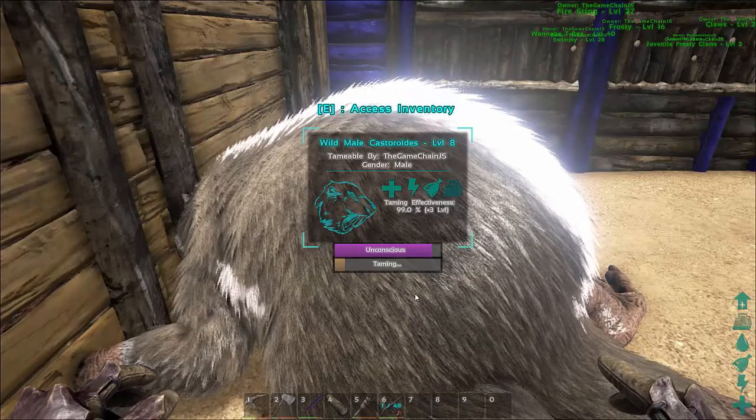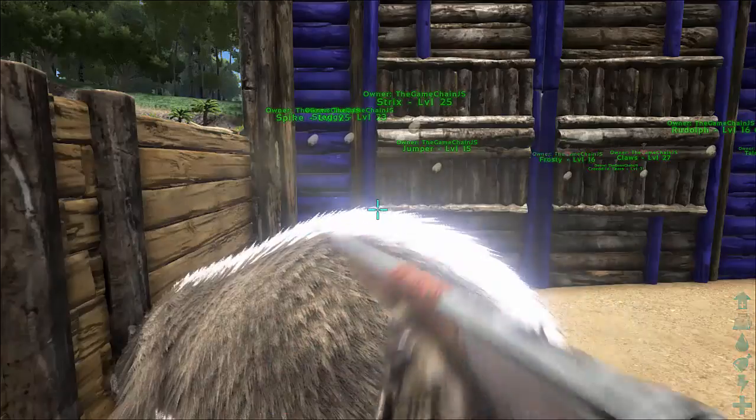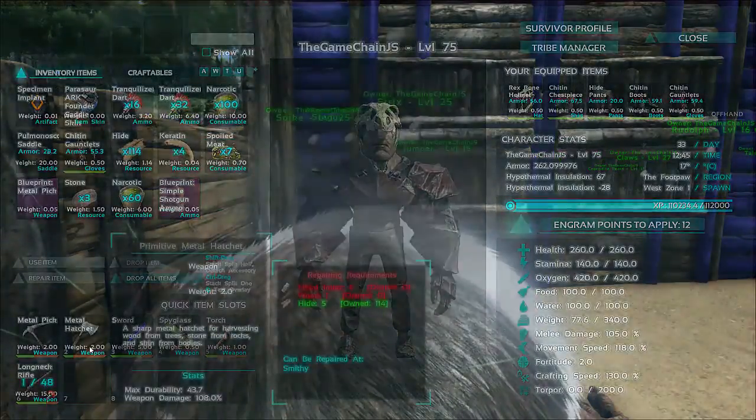They're quite easy to knock unconscious. This one is level eight, but it only required three tranq darts, so that's nice.